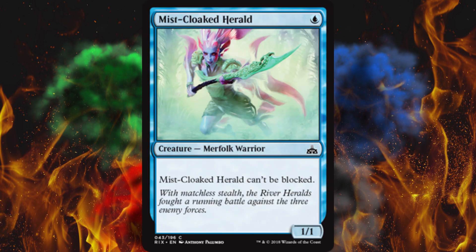Next up, Mist-Cloaked Herald — it can't be blocked, of course it can't. This is a functional reprint of a card from the Theros era — it was Triton Shorestalker, I think, actually.